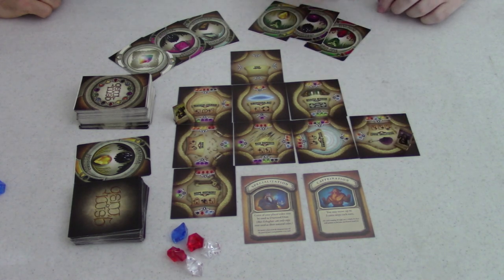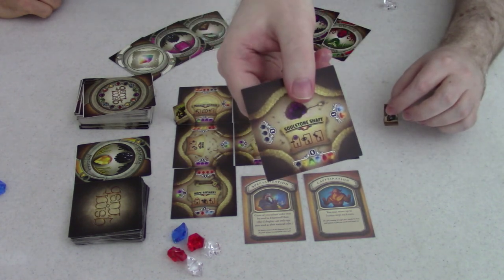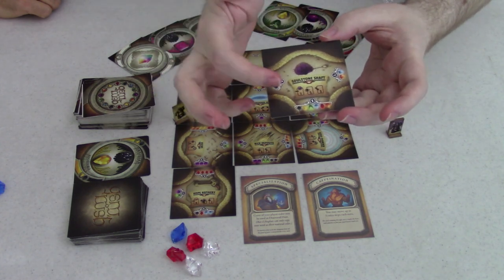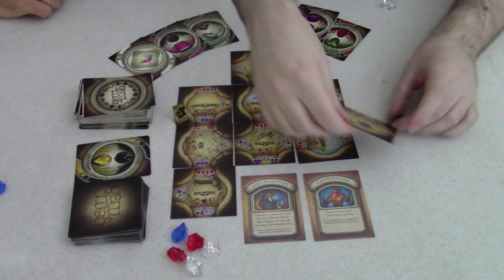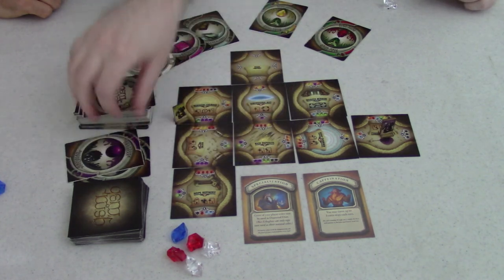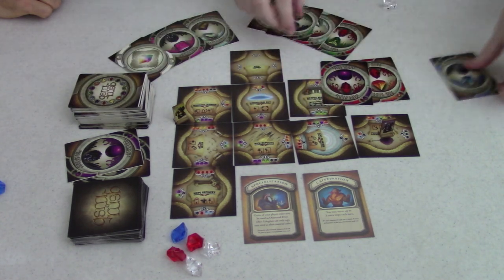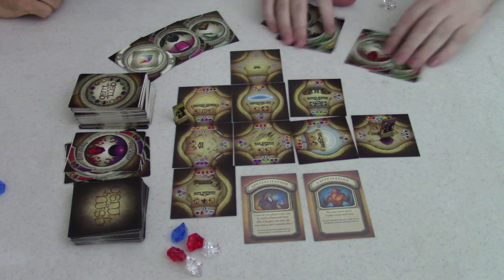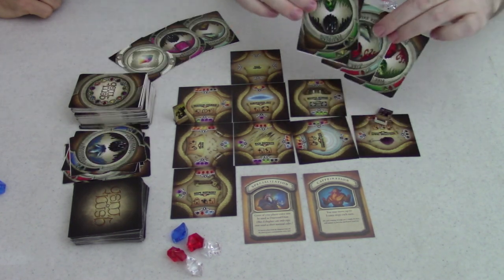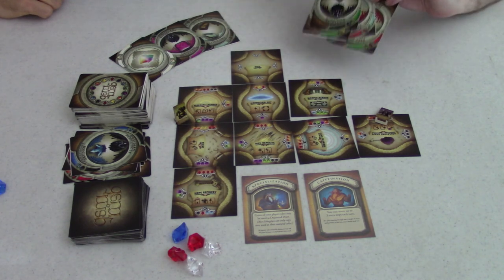Whenever you're done moving around, you get to perform one action, which is usually how you get more cards. You can always choose to draw one card from the deck as your action, or you can use the special ability printed on the room you're standing in. For example, in the Soul Stone Shaft, you can discard a card with a purple soul stone to reveal five cards from the deck and choose three to keep. At the start of your next turn, if you have more than four cards in your hand, you have to discard down to only four before you do anything else. You have everyone else's turn to think about which cards to keep, but you can only keep four.